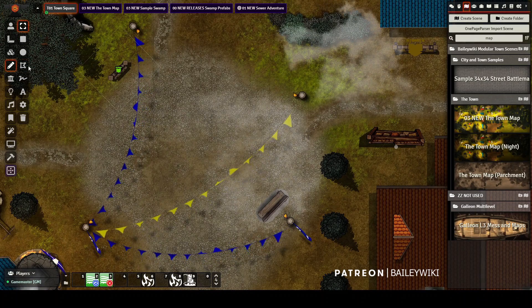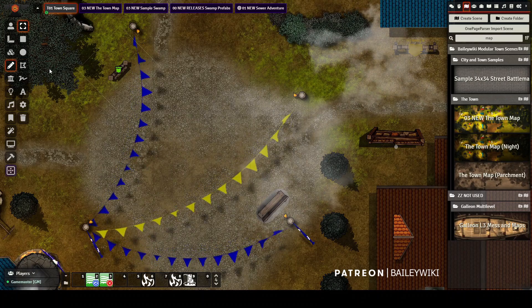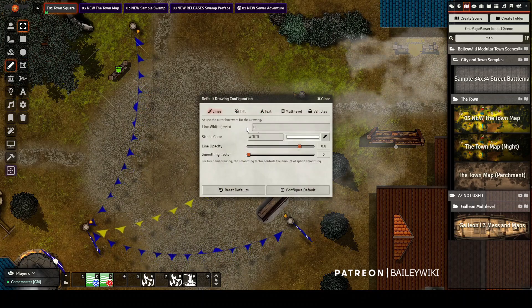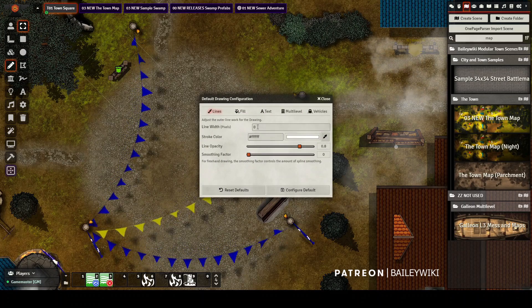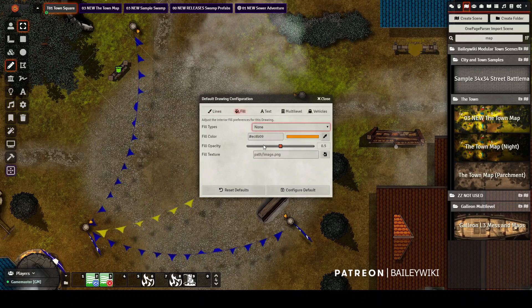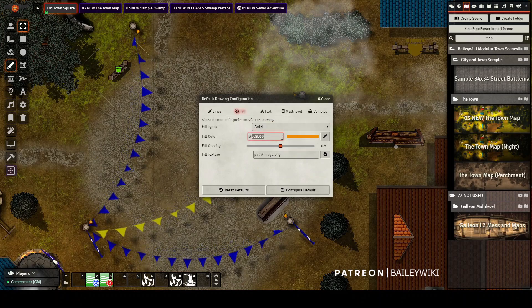The way you do this is with drawings, Token Magic effects, and FX Master. You need those two modules installed to make this work. I'm going to go to my drawings tool, go to my defaults, and set my line width to zero — that gets rid of any lines around your drawing. Then I'm going to set the fill from none to solid and give it a specific fill color: EC8B09.